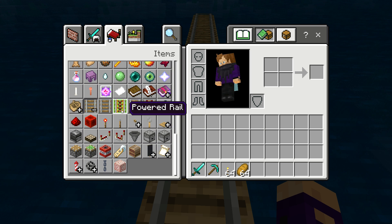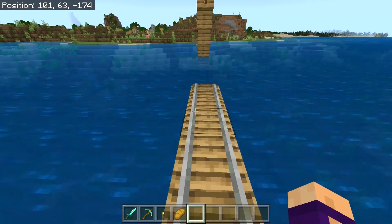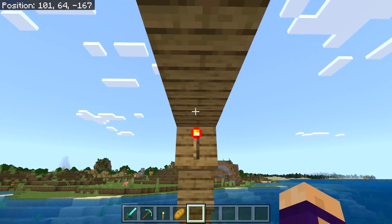You make powered rails with gold and sticks. You place them down with redstone.